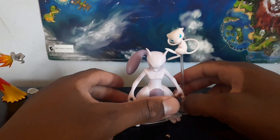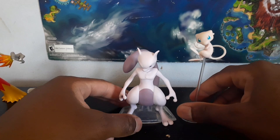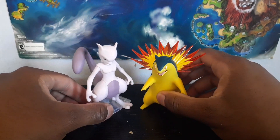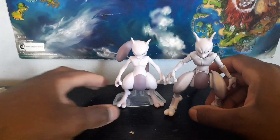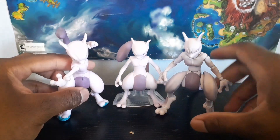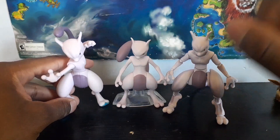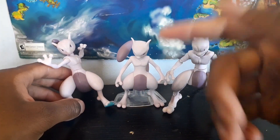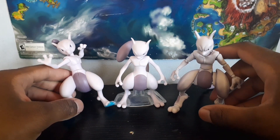For size comparisons: first, Mewtwo next to the Wicked Cool Toys Mew figure — they look great together. Next, Mewtwo next to the Pokemon Scale World Typhlosion — Mewtwo is supposed to be a little taller, which checks out and seems accurate. Finally, comparing him to the Pokken Tournament action heroes Mewtwo and the Wicked Cool Toys battle feature Mewtwo: as far as sculpt goes, the Scale World Mewtwo wins by a long shot. The battle feature one looks blocky but is more articulated. The Scale World version has a slightly large head and can't stand on its own, but in terms of sculpt quality it always wins.